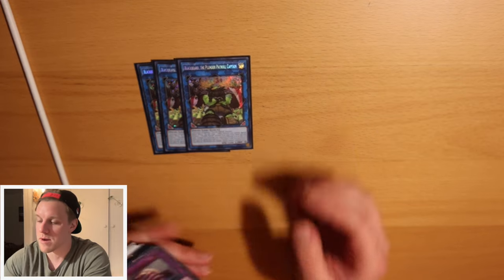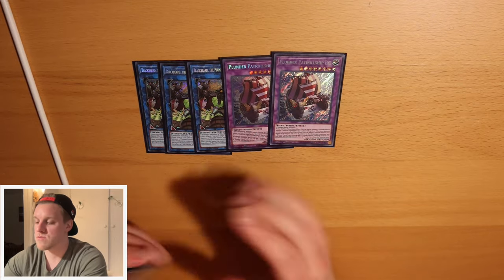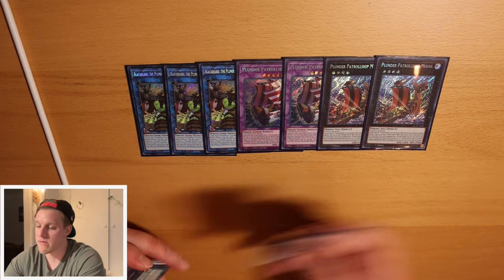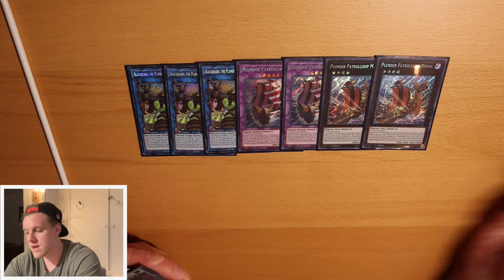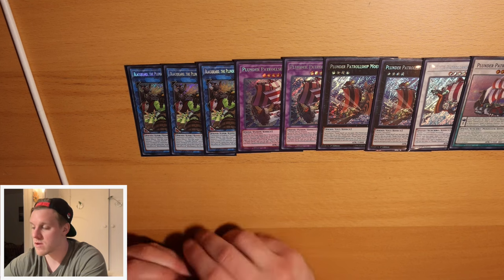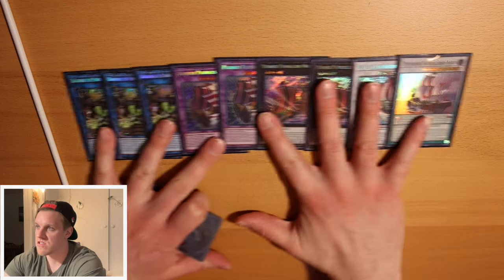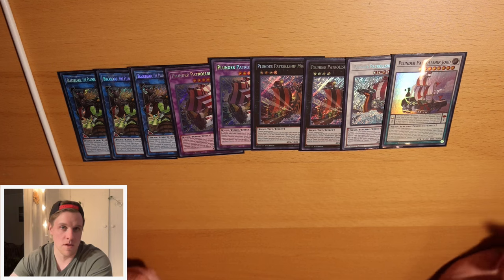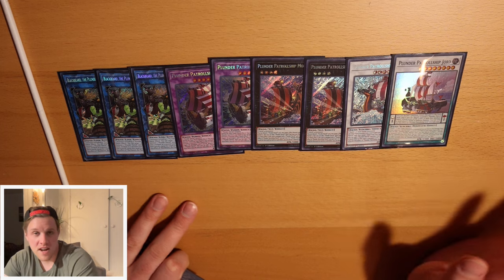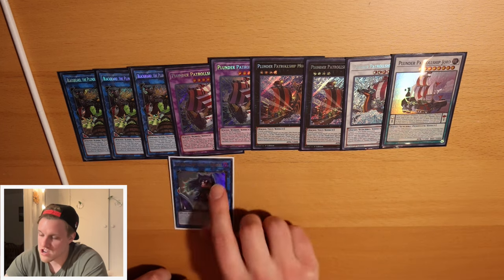Now the extra deck - not too complicated. Plunder stuff first: three Blackbeard, you gotta play three; two Lys, you gotta play two; and two Morick - this is standard in every plunder patrol list. These are your best dudes. And everyone's playing lights, darks, or hand traps. Just the one Brand right now, and one George - George sends itself back to the extra, so you only ever need one. That's nine cards. Now we have six cards for the whole Scareclaw package, which is a little tight in the extra deck.